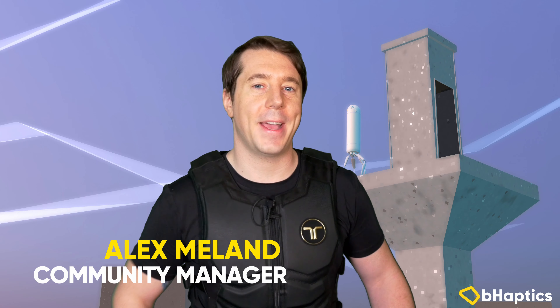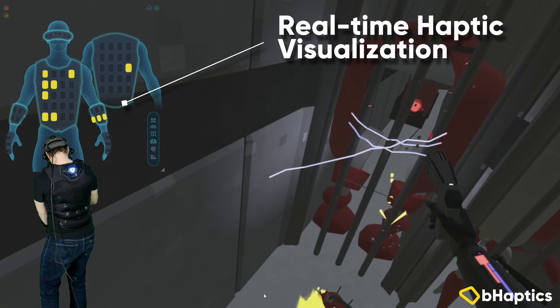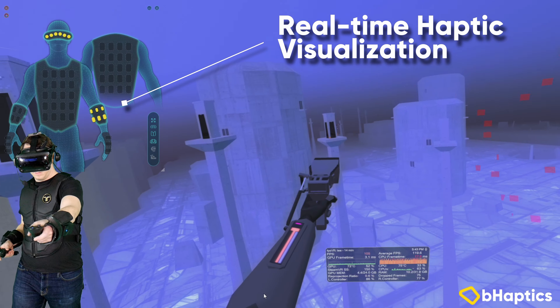Hello everyone and welcome back to Behaptics. T for God is a VR experience available for the Oculus Quest through SideQuest that transforms any size playspace into an infinite futuristic landscape you can explore using your own two feet. This game is truly unique as it uses procedural generation to create brand new environments for every player every time they play. And if that wasn't cool enough, it now features native Behaptics haptic suit compatibility.